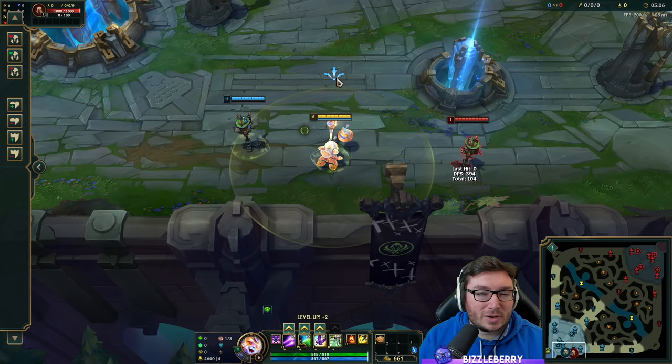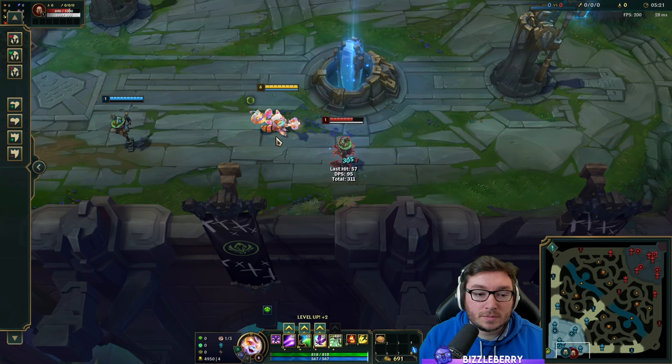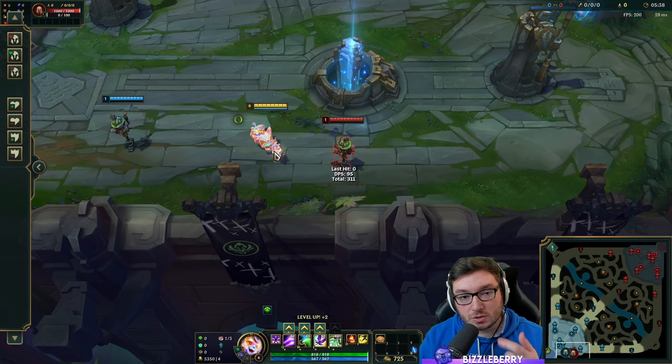Another key binding is the S key — by default it stops your movement and cancels auto-attacking. If you move into a location and your champion starts auto-attacking an enemy, press S to stop everything including your movement. This is really useful for support players: if your ADC is hitting minions and you don't want to accidentally push the lane in, just press S when standing still to make sure you don't hit those minions.